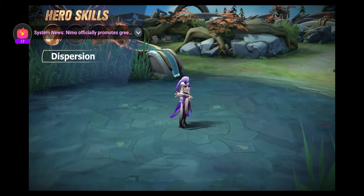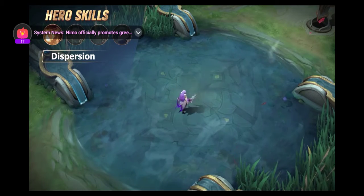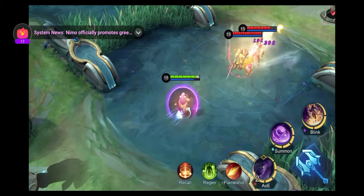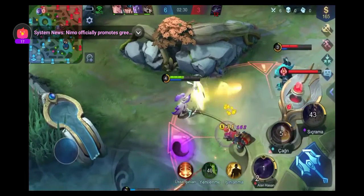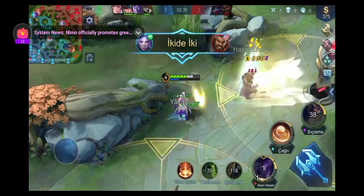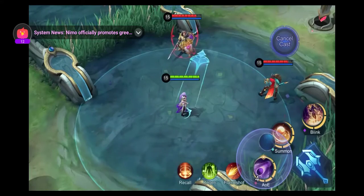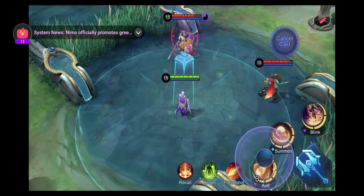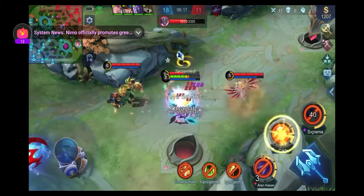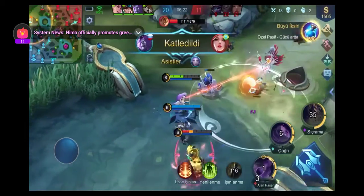First skill: Dispersion. Loi Yi casts a yin or yang energy wave in a designated direction, alternating between the two opposing energy types with each cast. The energy disperses upon hitting the first target, dealing damage to that target and any enemies behind them in a fan-shaped area. The energy also inflicts a yin or yang mark on any enemy heroes upon contact. This is her primary damage-dealing skill and the primary trigger for yin-yang reactions. Skillfully inflicting different marks upon enemies in a teamfight is the key to victory.